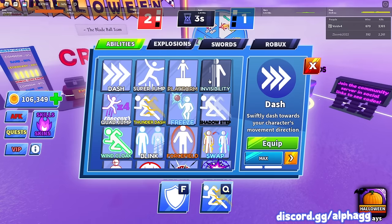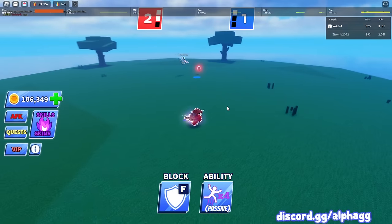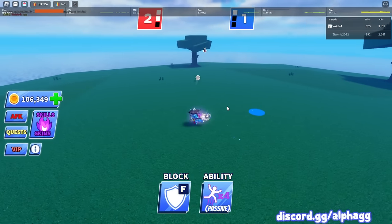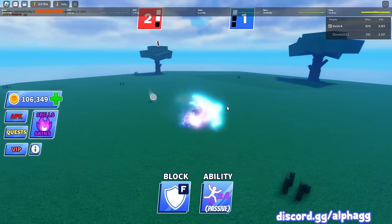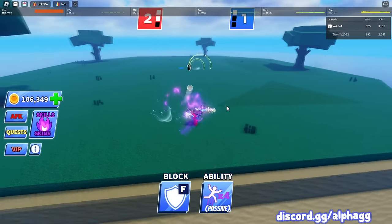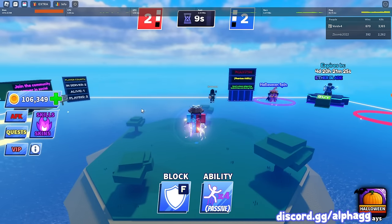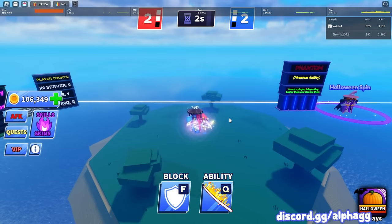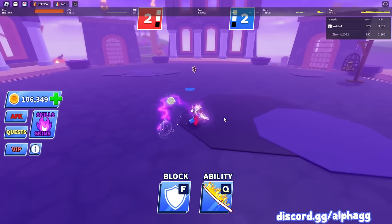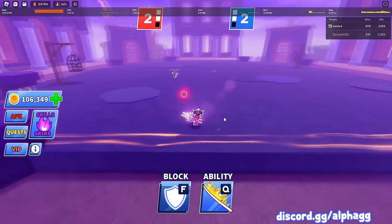Let's switch to something else. We still need to get a round win with dash but I'll do that another round. Let's use quad jump. I'm not sure if this guy's gonna let me get away with winning with quad jump, but maybe I could bait out his block. I just hope he doesn't pull out infinity. Believe it or not, I was pressing Q a bunch of times trying to quad jump because Q is my ability button, but I forgot you just hit spacebar to jump.